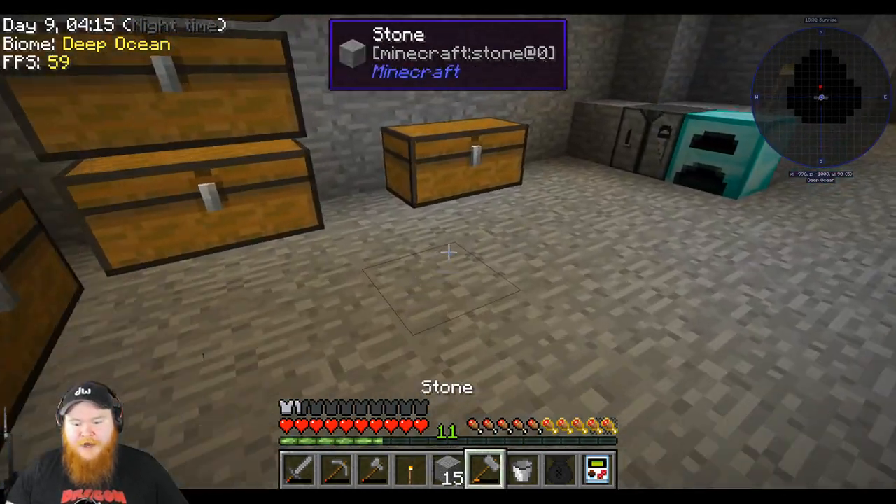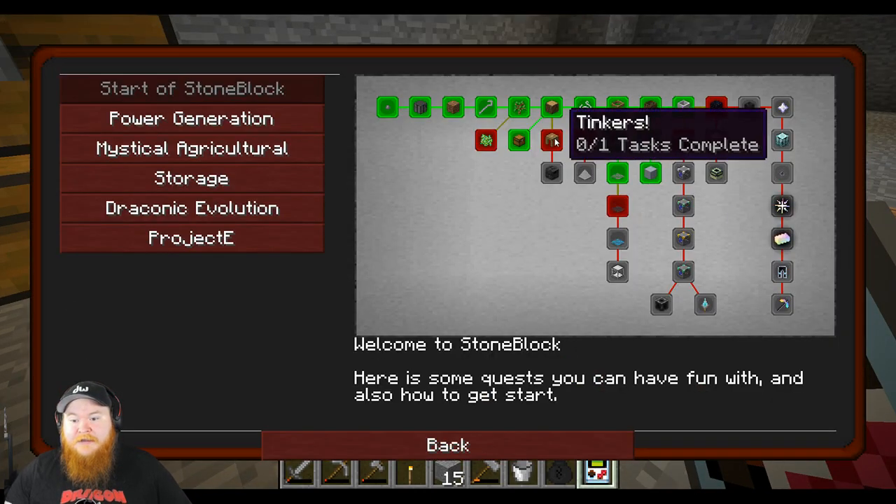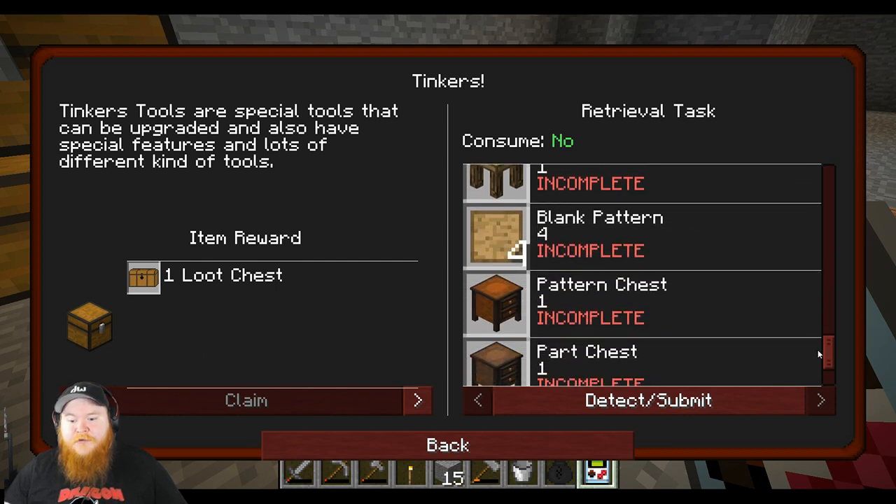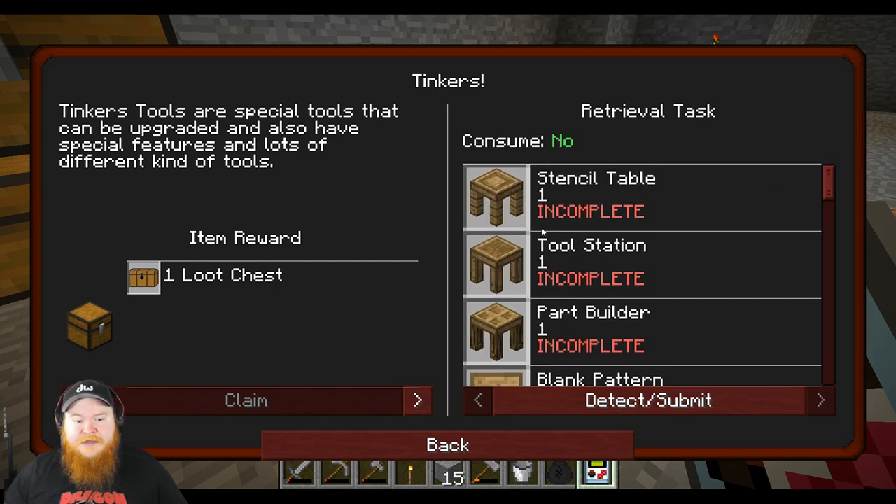All right, you're almost done. Let's look back — let's get into Tinkers, that should tide us over while we're waiting on lava. Tinkers tools are special tools that can be upgraded, have special features, and come in a lot of different kinds.